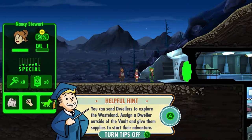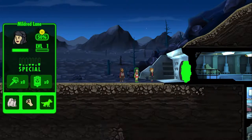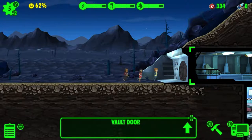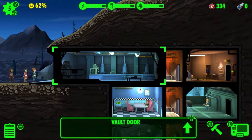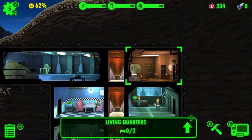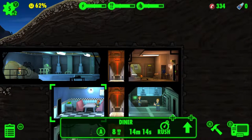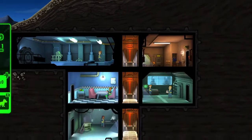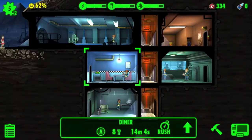You can send dwellers to explore the wasteland — assign a dweller outside of the vault and give them supplies to start their adventure. Cool. Let's send Nancy — can I send Nancy outside of the vault? Living quarters, power generator, diner. Dwellers with a high Luck SPECIAL are more successful at rushing rooms and getting cap bonuses. Okay. Tammy — water treatment.